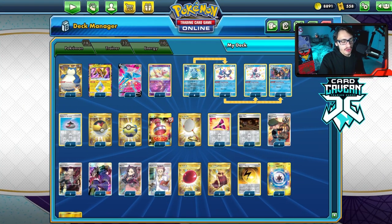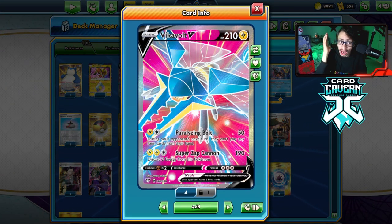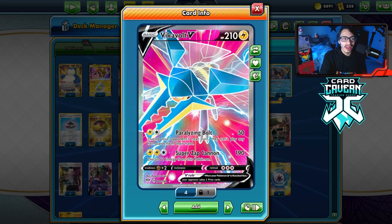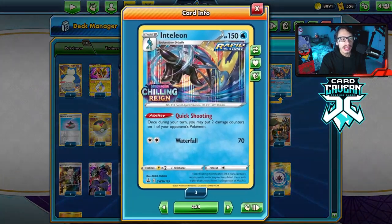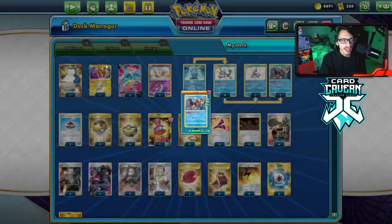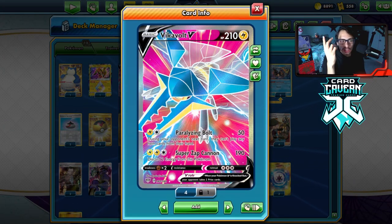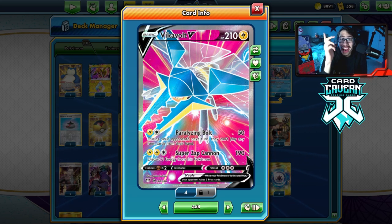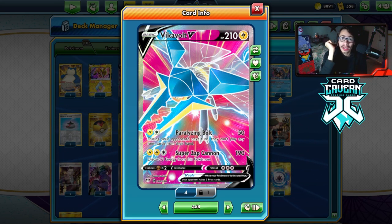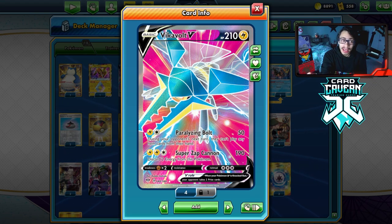Today guys, we're taking a look at the evil Vikavolt. Vikavolt V is starting to actually catch some wind right now. There's a lot of people trying out Vikavolt V online because it is now playable with the brand new Inteleon, which kind of helps it with its damage output. The idea of Vikavolt is Paralyzing Bolt — doing 50 damage for 2 energy, and then during your opponent's next turn they cannot play any item card. So they are item locked, meaning they can't play Quick Ball, Vikavolt, Level Ball, Air Balloon, Switch, stuff like that. So that's really big.